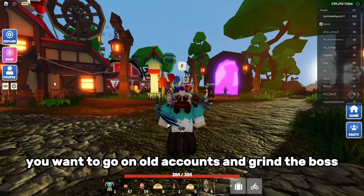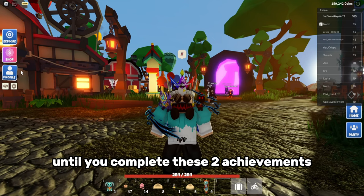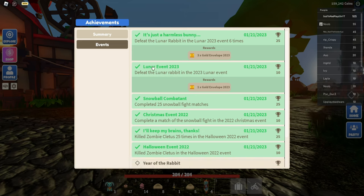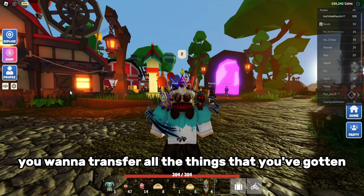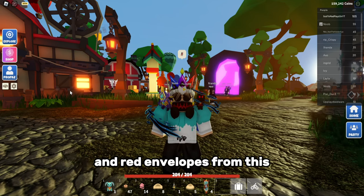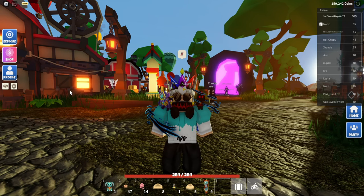What you want to do is go on alt accounts and grind the boss every single time until you complete the two achievements: 'It's Just a Harmless Bunny' and 'Lunar Event 2023.' Defeat the bunny six times, then move on to another account. At the end, transfer everything onto your main. It takes a long time but you'll get a lot of gold envelopes and red envelopes. You can also do it with save slots, not just alt accounts.